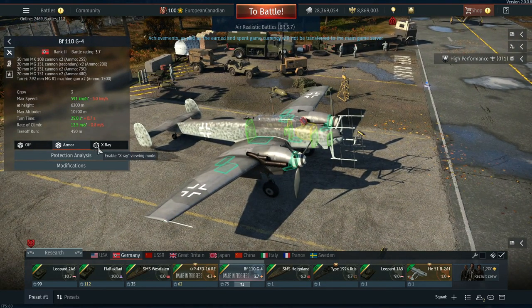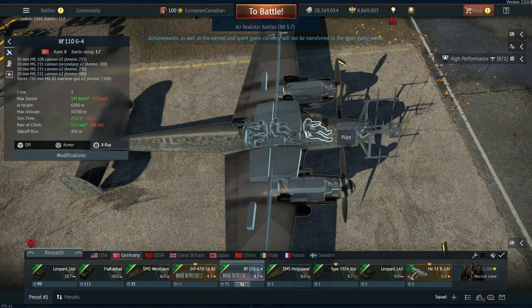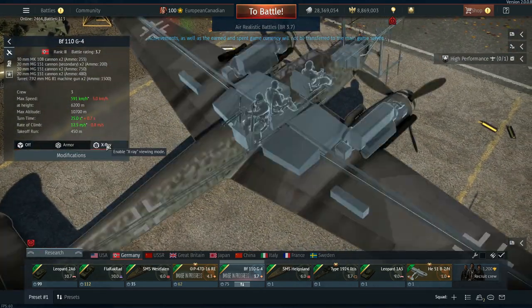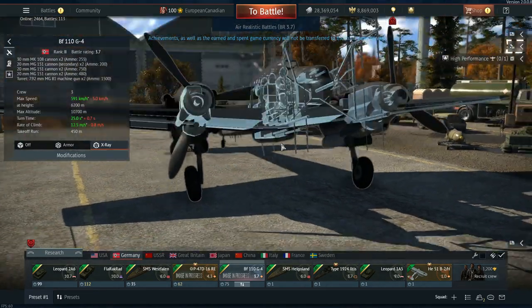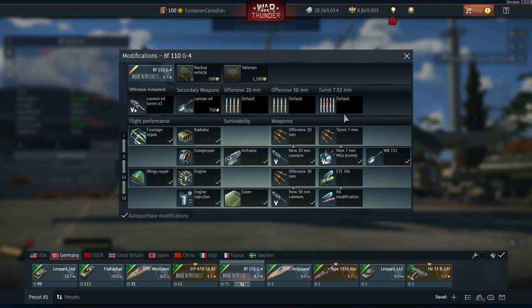It has access to three crew members — a gunner, the pilot, and another gunner. The reason there's a rear crew member is because this machine has Schräge Musik right at the back, exactly where the tail gunner position is. It has two 20mm MG 151s which are able to aim upwards, plus extra guns on the front.